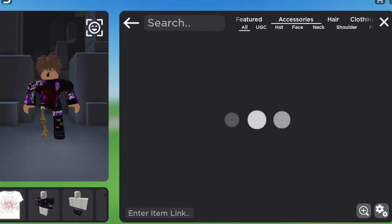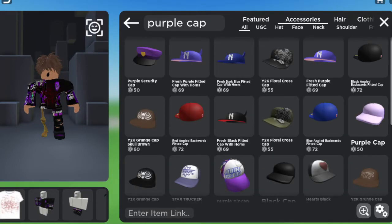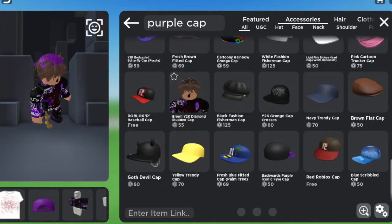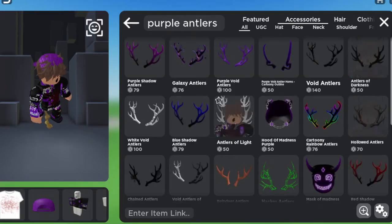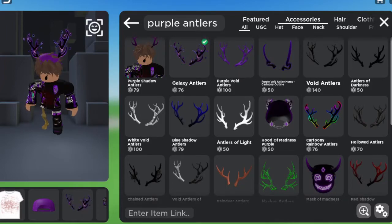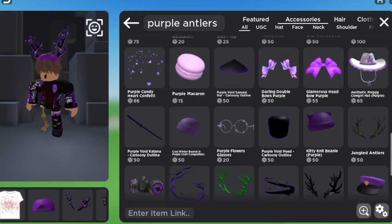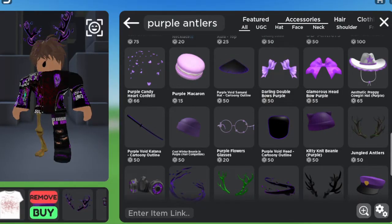Next, I like putting on blood splatter — I have no idea why, I bought it for two Robux and it's staying on my avatar for life. Then look up 'purple' and I like wearing caps. Look up 'purple cap' and you can find one — we got a backwards cap, why not. You can also look up 'purple antlers' and get yourself some cool-looking antlers. I like to put on two main accessories, put them together, and you've got a good-looking avatar.